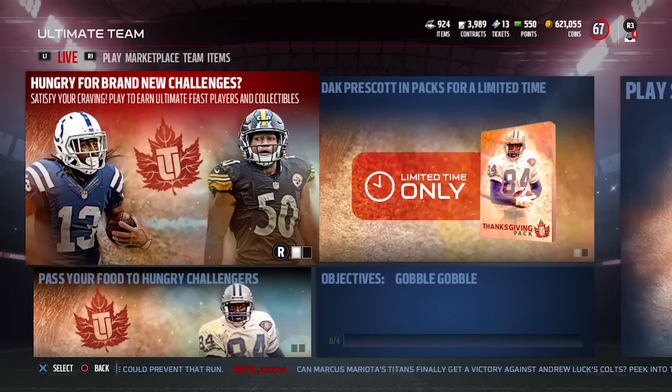Hey, what is going on guys? CLICKWID here back again with another Madden 17 Ultimate Team video. Today we have a new promo in MUT — the Thanksgiving Ultimate Feast promo. There is a 95 overall Herman Moore that is the set hero for the whole thing.